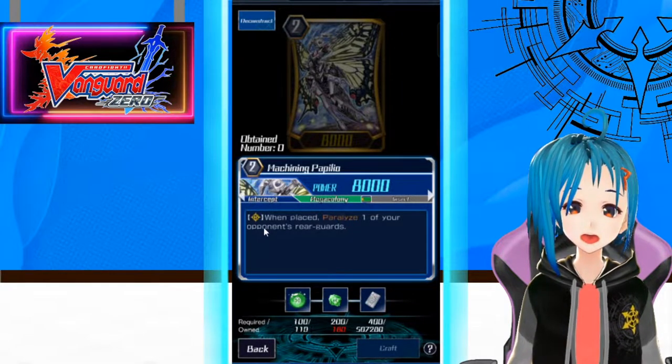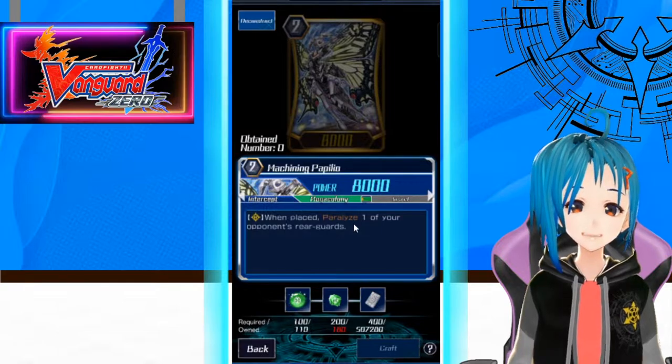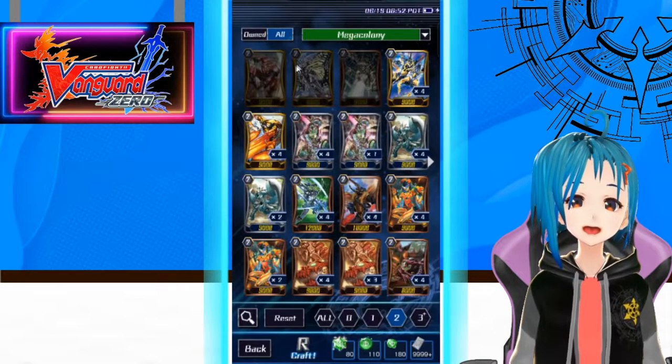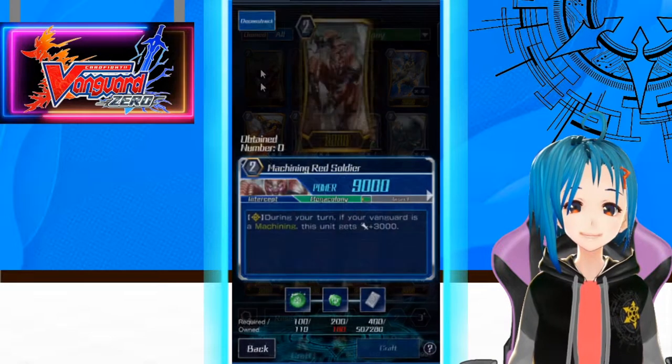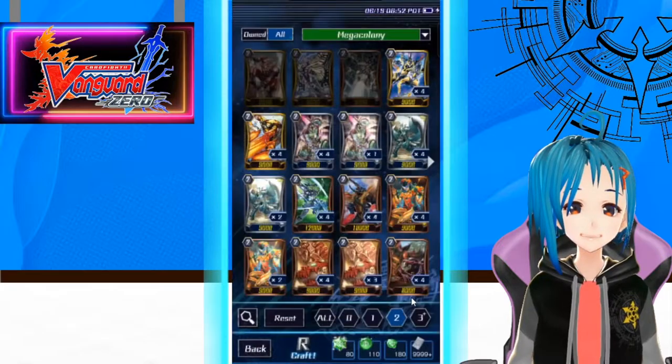Our double rare: when placed, paralyze one of your opponent's rearguards. Just on place, paralyze something — very very nice. 8k power but that's okay. And our 12k attacker, Machining Red Soldier: if your Vanguard is a Machining, get 3k power.